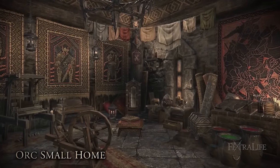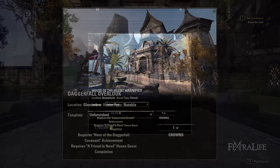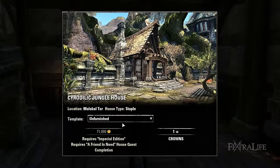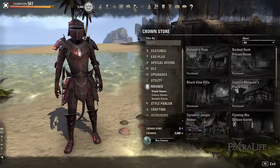In order to purchase homes, players will need to find their locations across Tamriel, click on the front door, and follow the purchasing instructions. Some homes require the player to have completed in-game accomplishments. For example, Hero of Daggerfall and Imperial Houses will require the player to own the Imperial Edition or Imperial Edition upgrade in order to purchase. However, homes purchased from the crown store will bypass all requirements for any home.